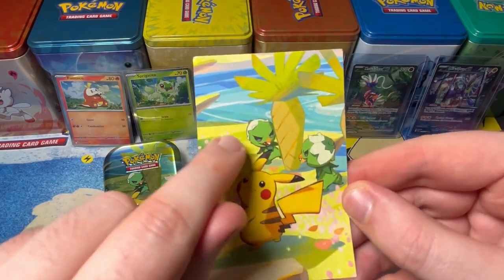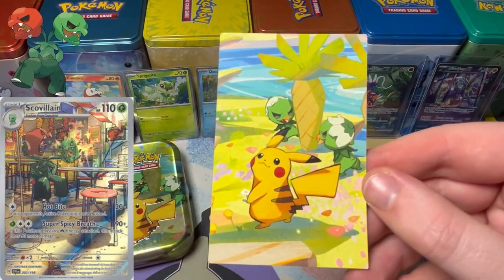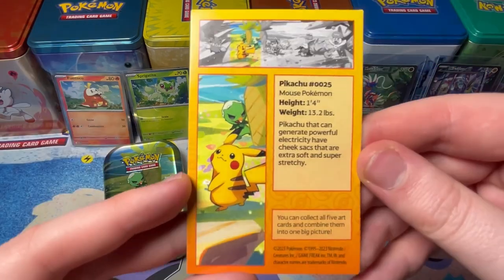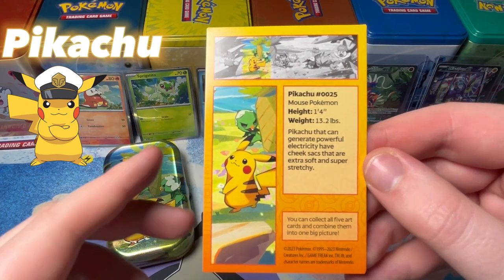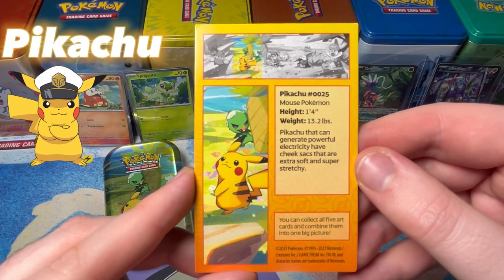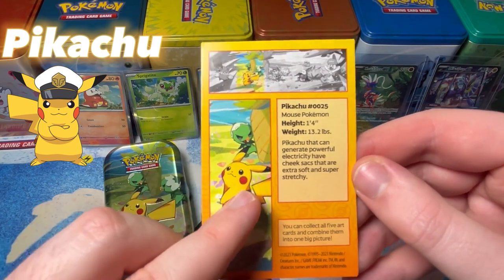Look at these characters! I would actually like to pull the Pikachu card — I've seen my mate Poke Island get that card a few times. I would love it too. Everyone's favourite Pikachu! Number 25, Mouse Pokemon. Height 1.4, weight 13.2. Pikachu that can generate powerful electricity have cheek sacks that are extra soft and super stretchy.